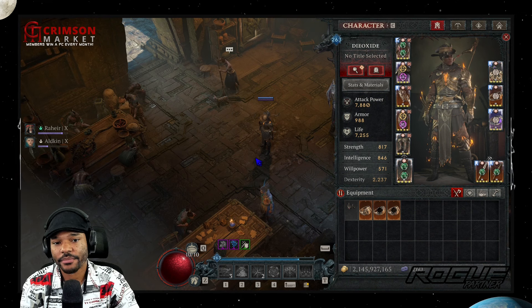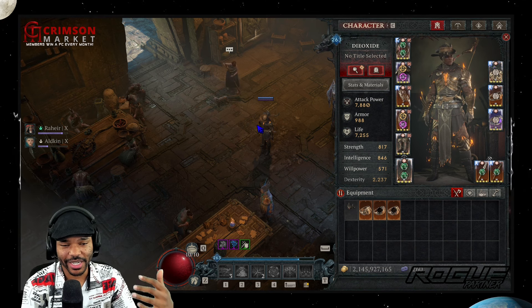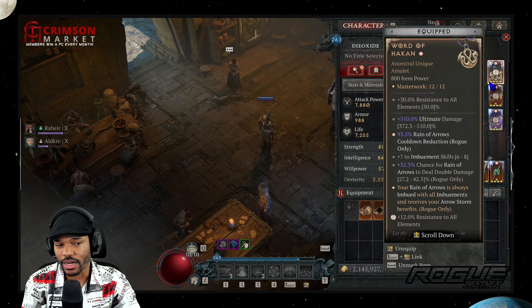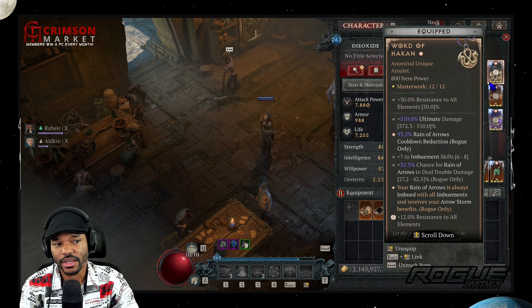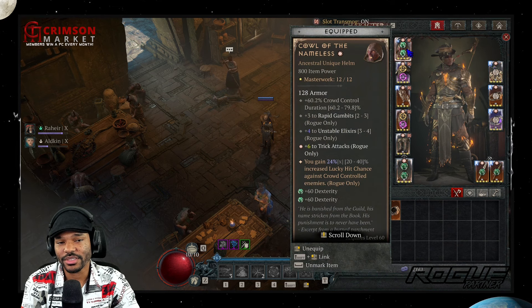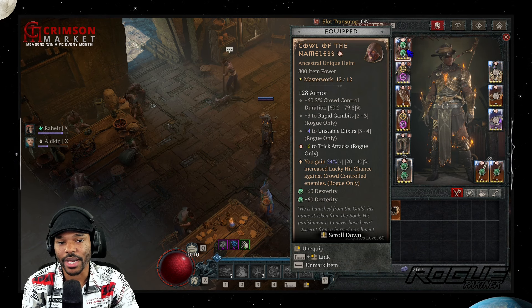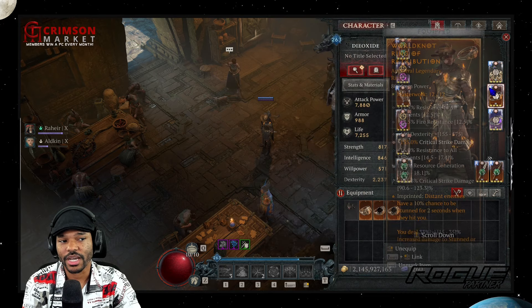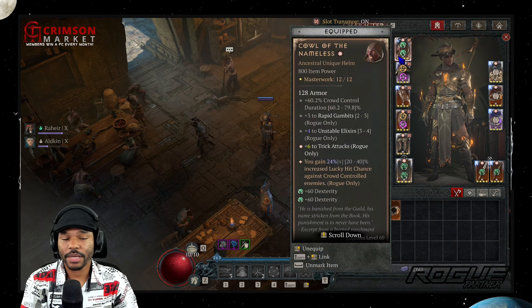Before you attempt this build, there are some gear requirements. Unlike other builds you can ease into, here you absolutely need Sky Hunter, Beastfall Boots, and Word of Hakan as your minimums to start running it. Kalan the Nameless helm is also nearly required — it's a massive damage booster — but out of those four items it's the one you can most get by without. The build simply won't function without Beastfall Boots, Sky Hunter, and Word of Hakan.